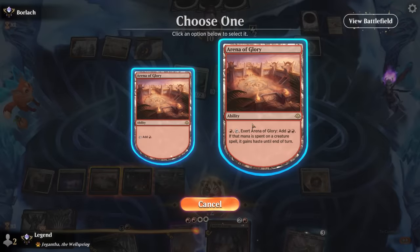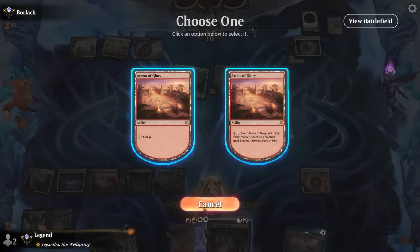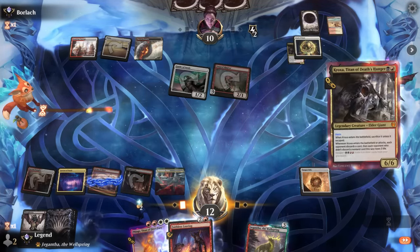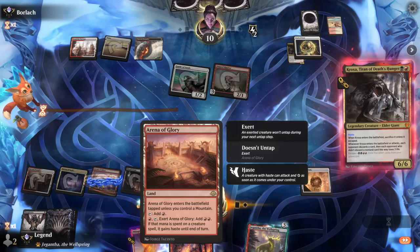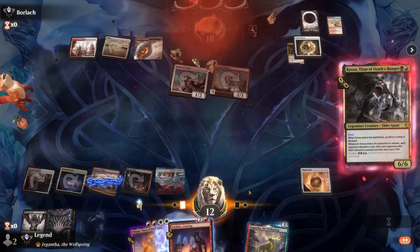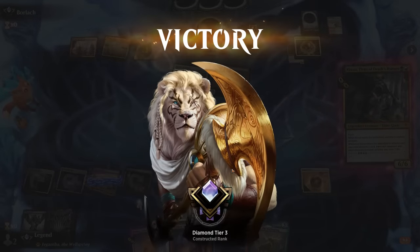I still want a hasty Kroxa over hasty Flage — that's a close call. Almost had enough mana to give both creatures haste, because Arena does make two red mana, so if you have two creatures that can use up that mana you can potentially give both haste. But one hasty Kroxa seems to be enough. Awesome — on to the next one.